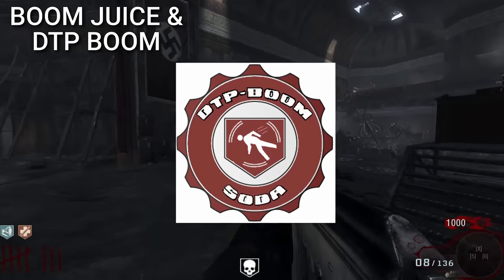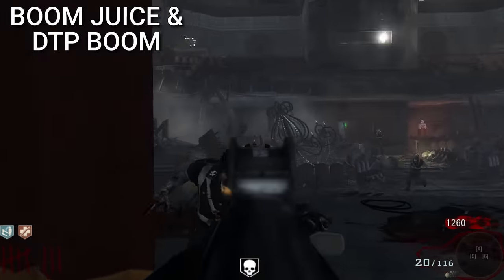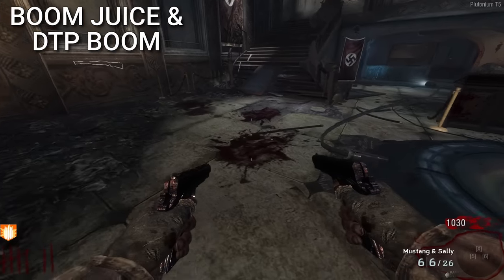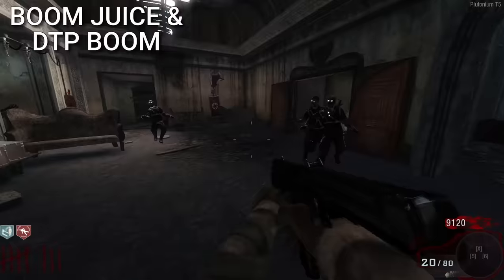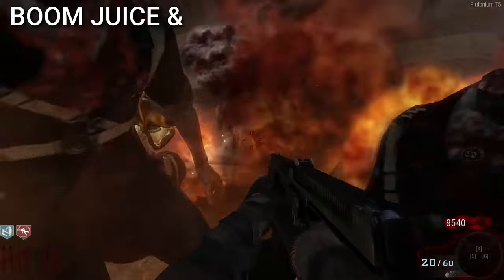Boom Juice and DPT Boom were two perks that also got merged into PhD Flopper, and they were a little better. Boom Juice would have given the player explosive rounds, and DPT Boom would have done the nuke explosion when prone. Both sound kind of overpowered.